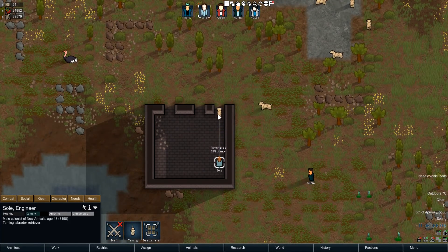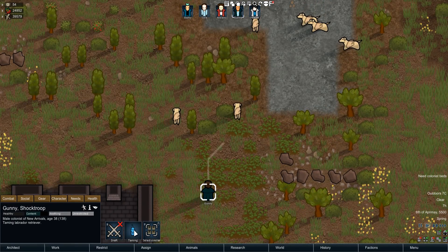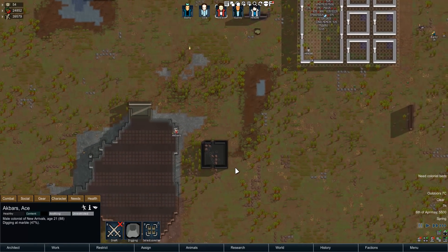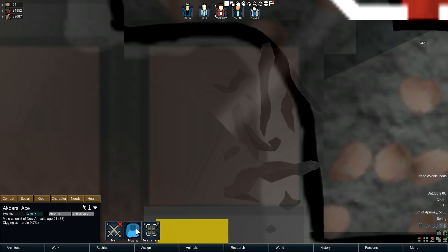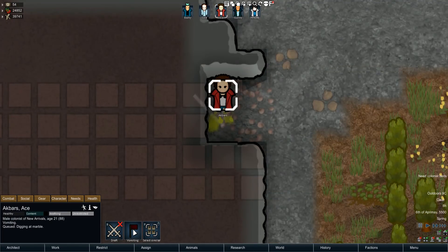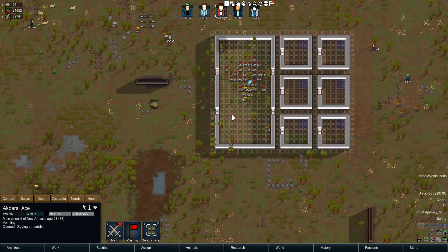That's really cool. So there we go — you can see he tamed it. Gunny's gonna go tame the dog; I can click on the dog to show me where it is. I can do the exact same with Akbar over here — he's busy mining. I can click on this to tell me exactly which part of the map he's mining. Now he's vomiting, so I can find where he's vomiting — obviously his crypto sleep sickness.